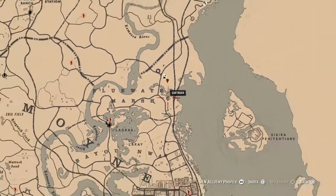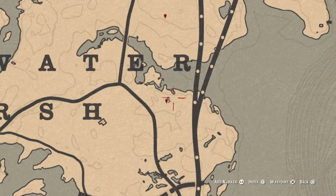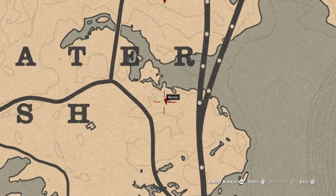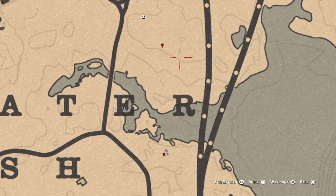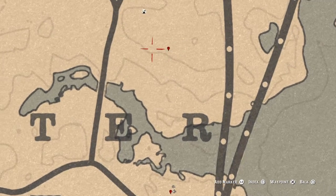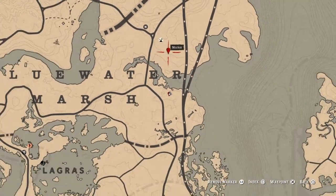Blue Water Marsh, right above St. Denis — you want to come kind of below the R right here, right in this little area, and come up right here. So you can kind of judge by this little road, this little divot, right before the divot. Just kind of right here. And you'll find all five for your daily challenge.